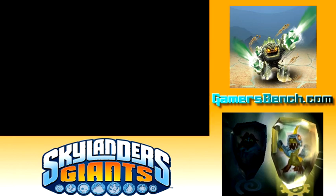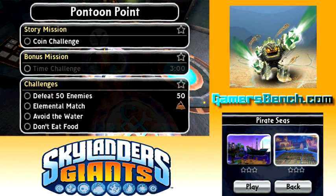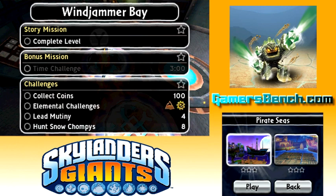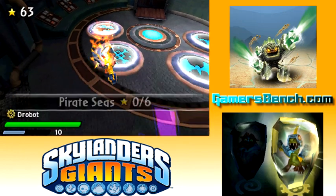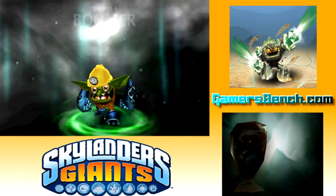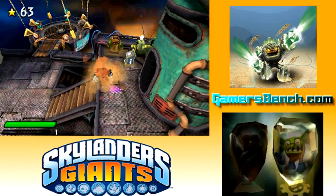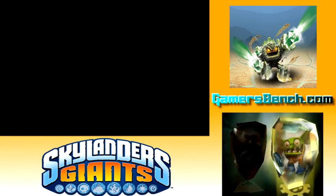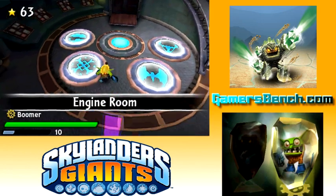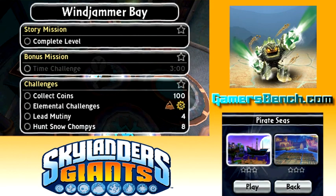I'm going to check on the elements here and then I'll switch in some Skylanders. The first level, Windjammer Bay, has two hats. We have Earth and Tech. The second one has just Earth. I think I have some Skylanders in mind. So I have Boomer and Prison Break. Boomer has a hat I put on him a while ago, and I think it fits him. And Prison Break, this is Series 2 Prison Break. I actually haven't used him yet, but I think he should be fine regardless.